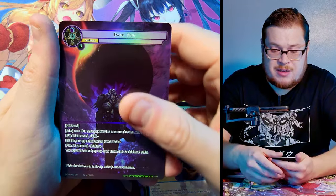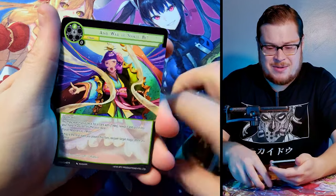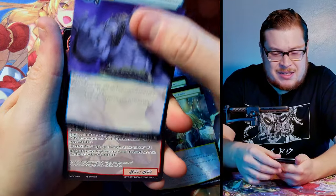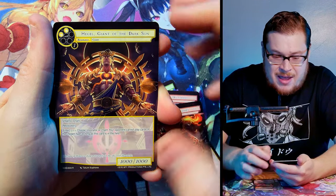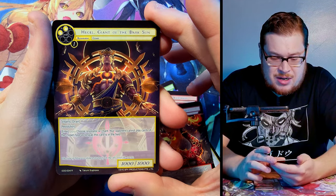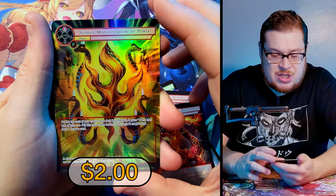The last pack of Game of Gods, guys! Stick around to the end — I've got some announcements about the upcoming weeks of unboxings you'll be very excited about. Let's close out our Game of Gods unboxings with a god pack — maybe! Come on! Not a god pack — that's okay. We ask for a lot here on the channel, doesn't always happen. Phantasmal, Helgi Giant of Dark Sun as rare, and Sun Manifestation of Power as our normal.